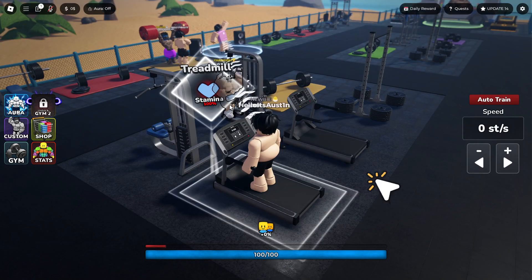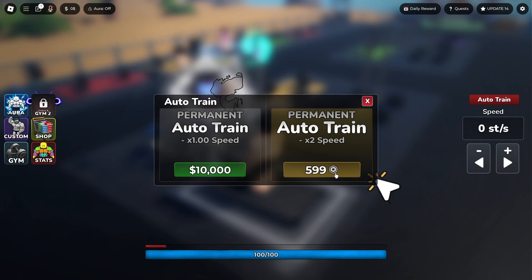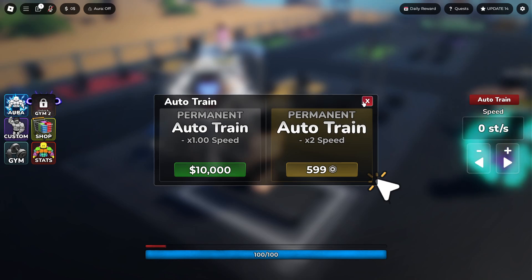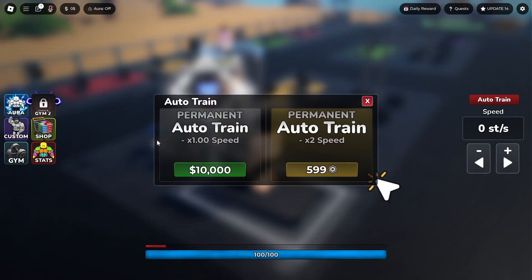I just don't know if I'm going to care for the game, but let's see. We can auto train — we have to spend Robux for that. But if we have 10,000 in-game currency, we can get permanent auto train. So we can at least buy it with the money in the game. The Robux version is two times speed, while the in-game money version is one time speed. I would probably just buy the cheaper one, honestly.